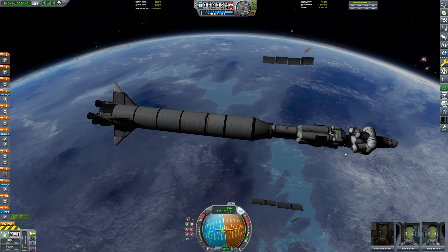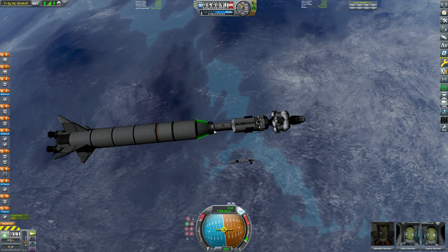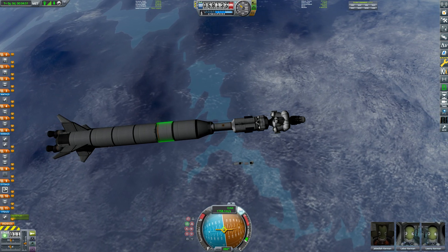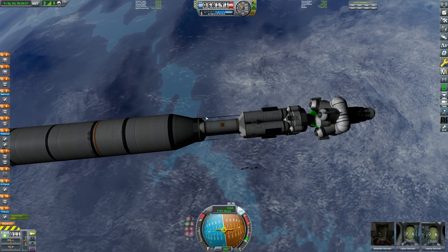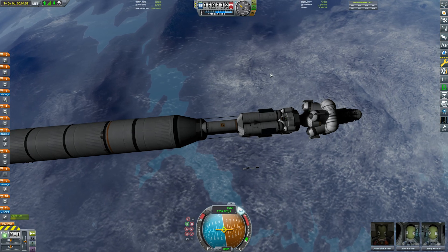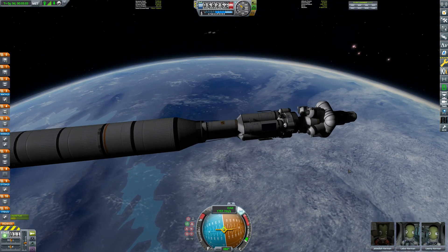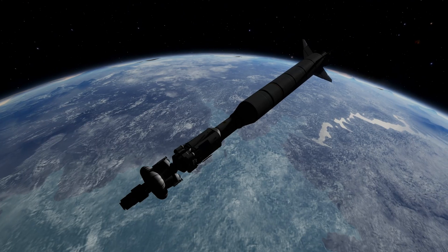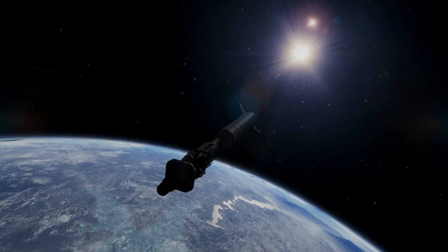Now to reveal what's in the fairing — a complicated craft, to say the least. Let's turn RCS off because I'm going to be needing them later. We have the transfer stage which will get us part of the way to Vasto — not quite all the way — but we've got another transfer stage with a lot more fuel. After that we've got the nuclear stage which will allow this little station to move around Vasto. The station will remain in orbit of Vasto, and then this lander will land on the planet, come back up, refuel, and all will be good.